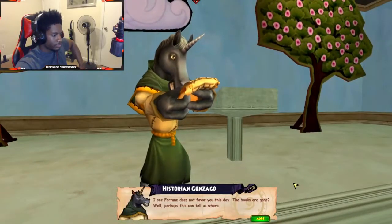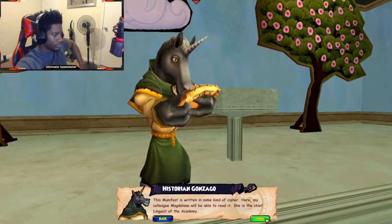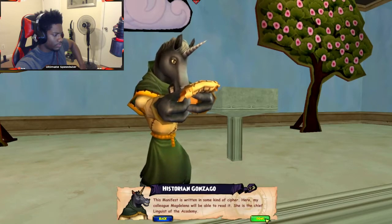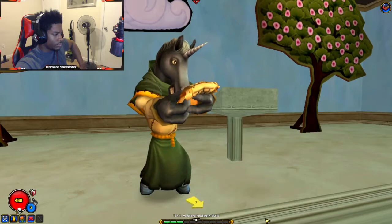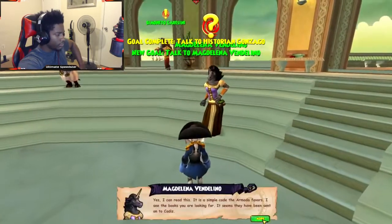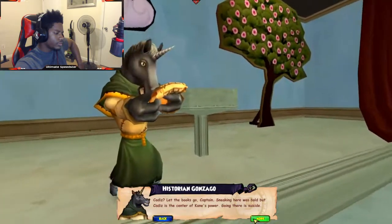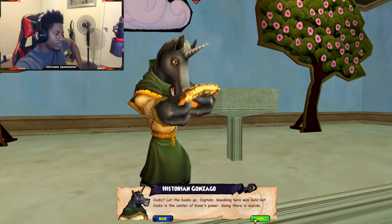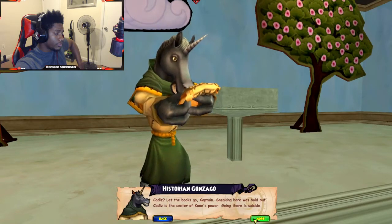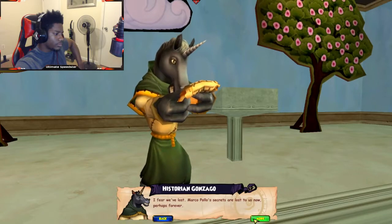I see fortune does not favor you this day. The books are gone? Well, perhaps this manifest can tell us where. It's written in some kind of cipher — my colleague Magdalena will be able to read it; she is the chief linguist of the Academy. Yes, I can read this — it is a simple code the Armada favors. The books you are looking for have been sent on to Cadiz. Cadiz? Let the books go, Captain. Sneaking here was bold, but Cadiz is the center of Cain's power. Going there is suicide. I fear Marco Polo's secrets are lost to us now.